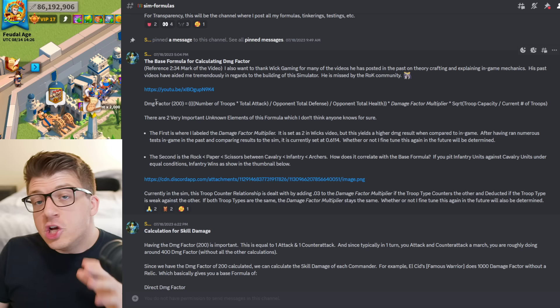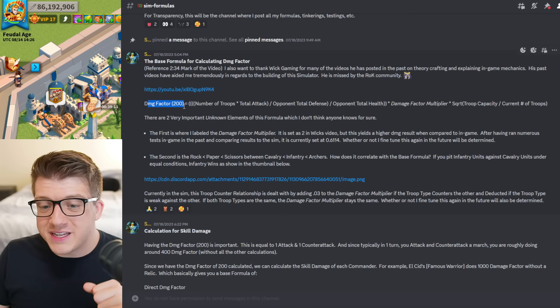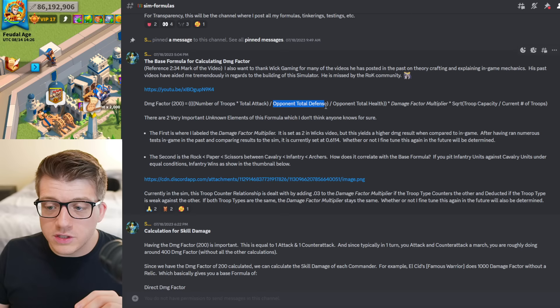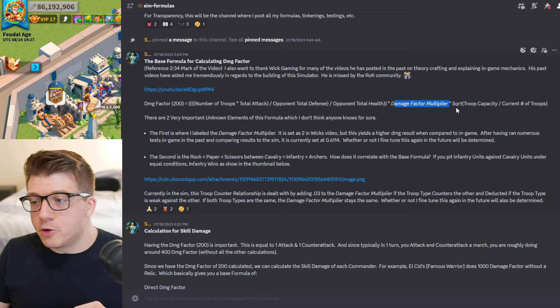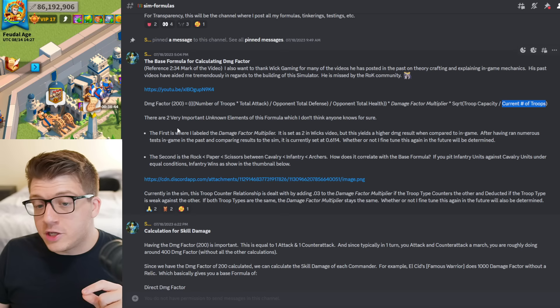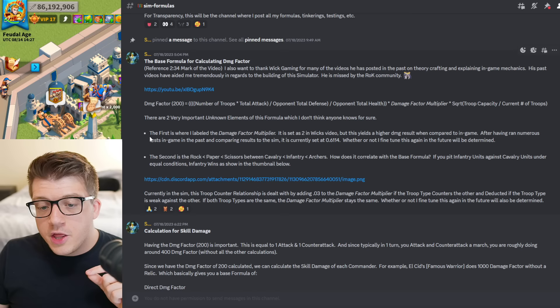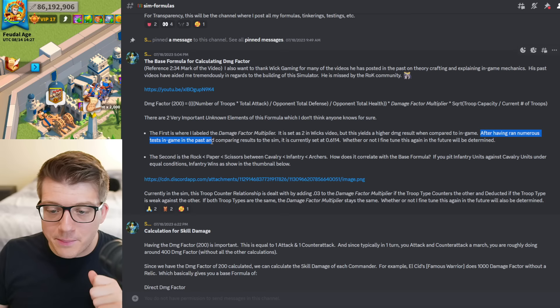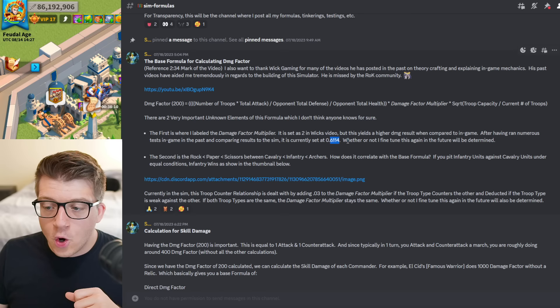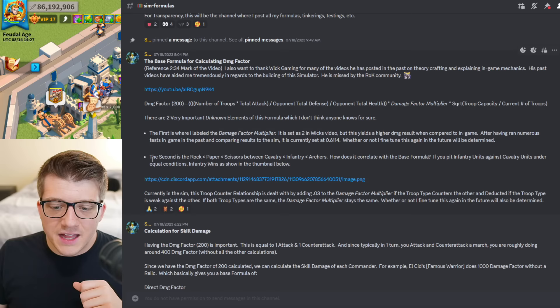Here's the formula used for the ROK Battle Simulator: the damage factor of 200 equals the number of troops multiplied by total attack, divided by the opponent's total defense — and that entire thing is divided by the opponent's total health. That entire result is then multiplied by the damage factor multiplier, which is multiplied by the square root of the troop capacity divided by the current number of troops. There are two important unknown elements of this formula — the first is the damage factor multiplier.